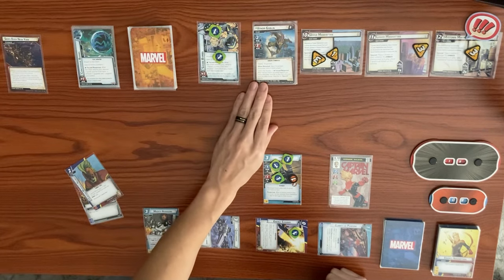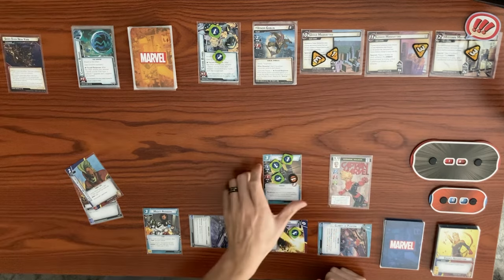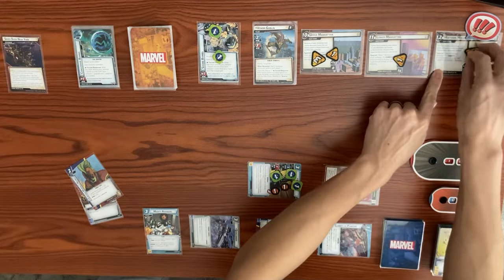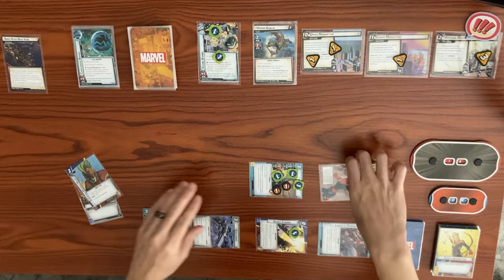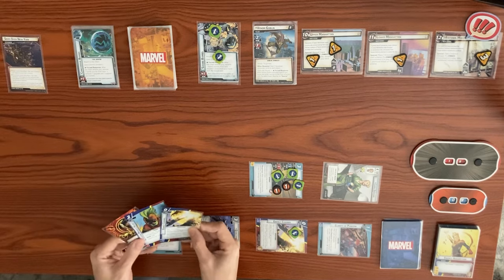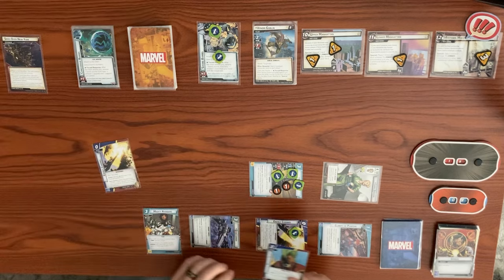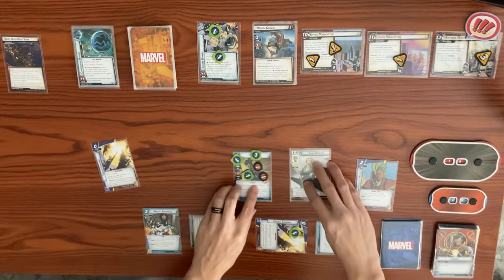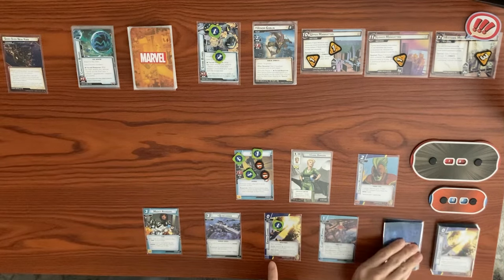Our hand isn't great, so let's focus on thwarting and flipping down. Hawkeye thwarts for two, bringing the main scheme down to one. Captain Marvel thwarts for two from Upper Manhattan. We flip over to Carol Danvers and use her Commander action to draw a card — got another Energy Channel, but we can only play one. Let's use a double resource to play Captain Marvel's Helmet for plus one defense and plus two if we have the Aerial trait. Discard the second Energy Channel, then draw back to hand size of six.